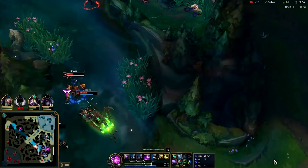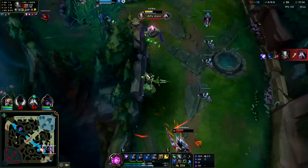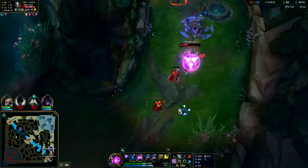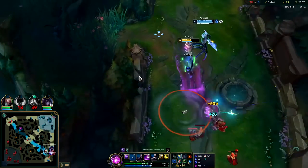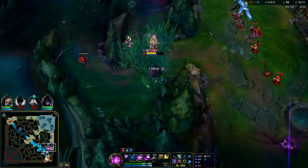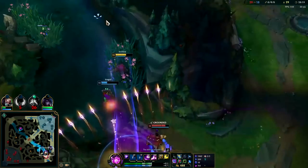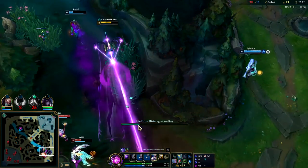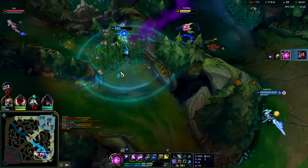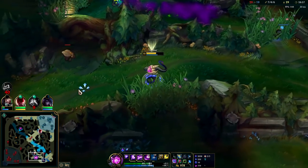We got off a decent Q over the wall. We're trying to get to Kassadin to save him — never mind, he's dead. Still dealing some decent damage. Singed is thinking about going in but hasn't committed yet. We landed something big there. God, Singed is melting like butter. I canceled my R early because I could feel Lux's snare incoming — I probably should have just held the R and flashed out of it; that would have been a better move.